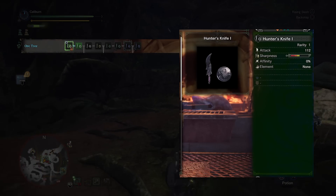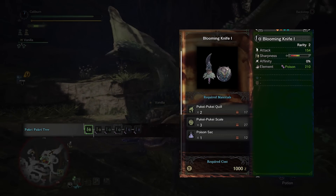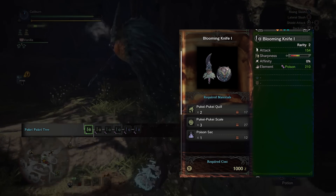Upgrade your original Hunter's Knife I into a Hunter's Knife II by using two Iron Ore. Then upgrade it to a Blooming Knife I by using two Pukei-Pukei Quill, three Pukei-Pukei Scale, and one Poison Sack.